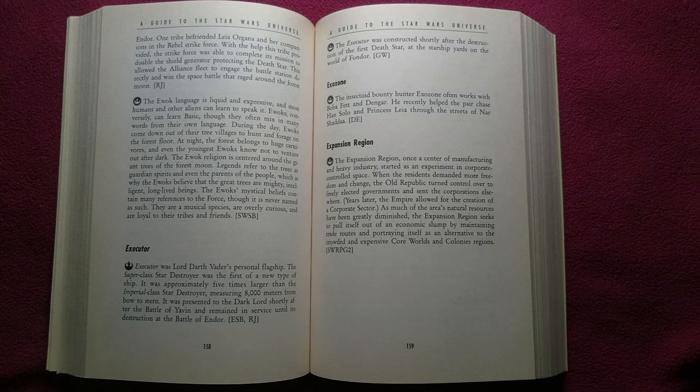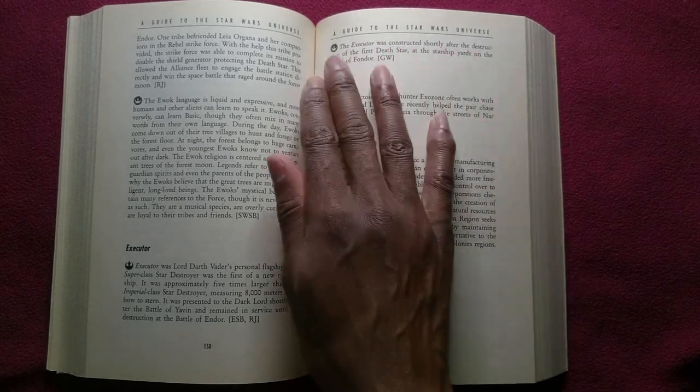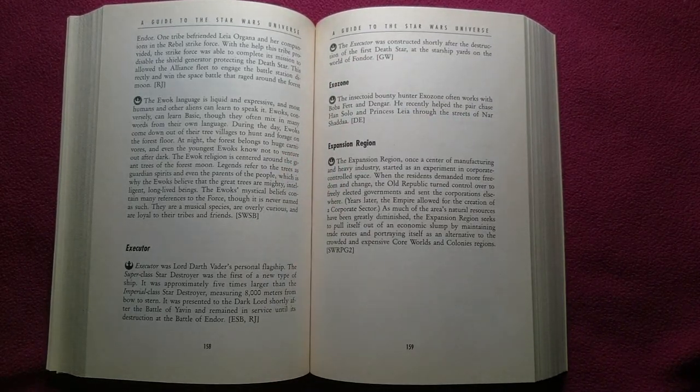The Executor was Lord Darth Vader's personal flagship. The Super-class Star Destroyer was the first of a new type of ship, approximately five times larger than the Imperial-class Star Destroyer, measuring 8,000 meters from bow to stern. It was presented to the Dark Lord shortly after the Battle of Yavin and remained in service until its destruction at the Battle of Endor. The Executor was constructed shortly after the destruction of the first Death Star at the starship yards on the world of Fondor.